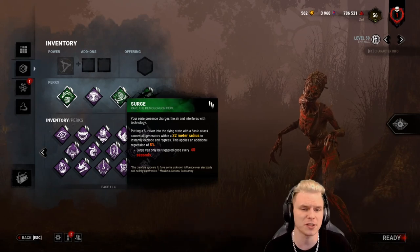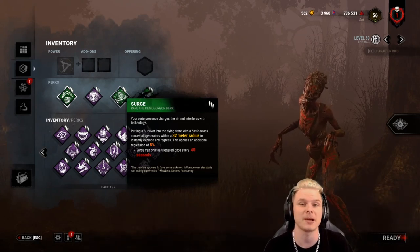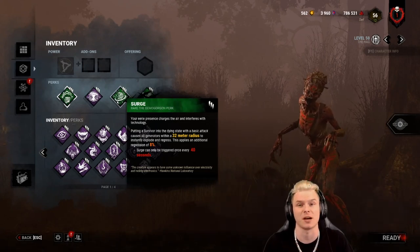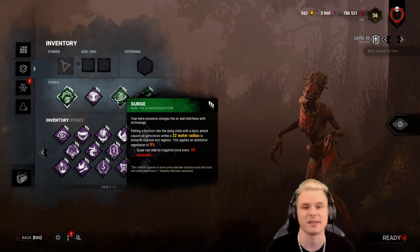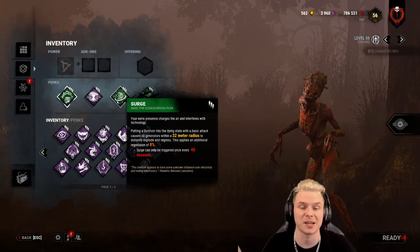Why do I take Surge? Surge is one of the hidden gem perks in Dead by Daylight that so many people overlook. I recommend it on a lot of killers because it is a massive time-saver. Say I was prepping a jungle gym and there's a survivor working on a generator beside me, and I down one of them — that generator instantly regresses 8% of what is completed on the gen.